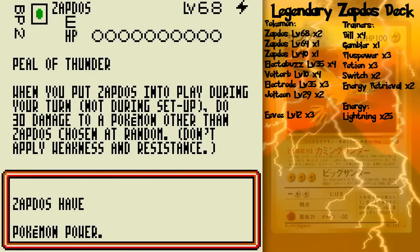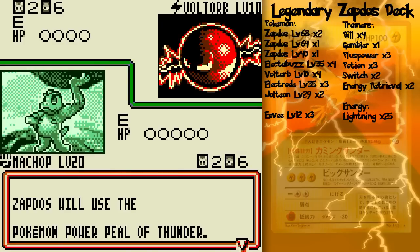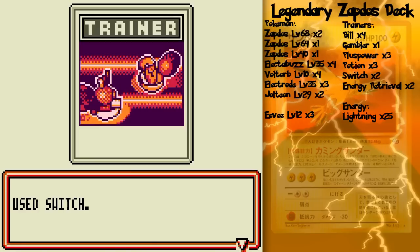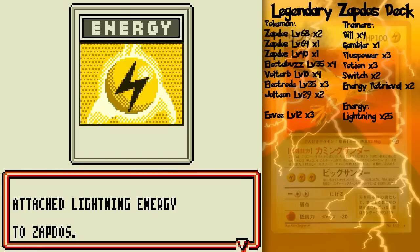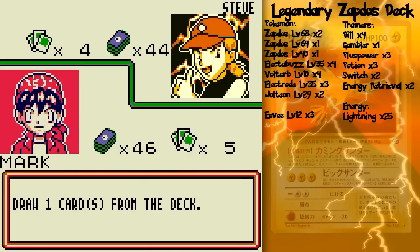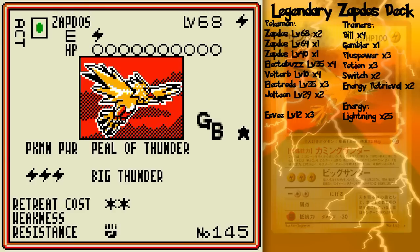When it's put into play, it does 30 damage to any Pokémon on the field other than Zapdos at random. So it could hurt one of my Pokémon, it could hurt one of his Pokémon. My... no! So that didn't work out for me. He's just putting out that... Oh wait, come to think of it, doesn't it have resistance to fighting? Yes, it does. Oh no!